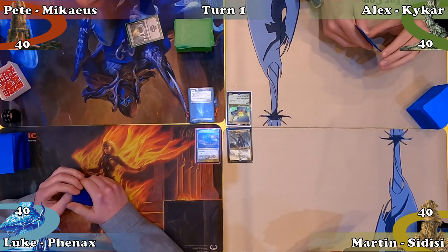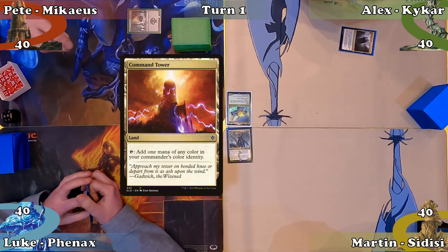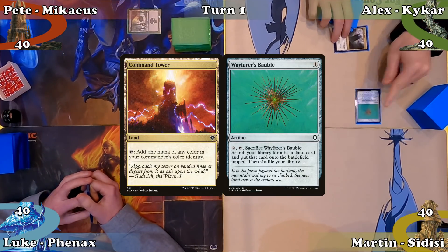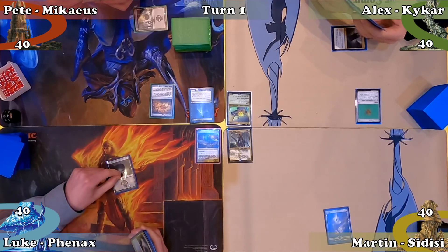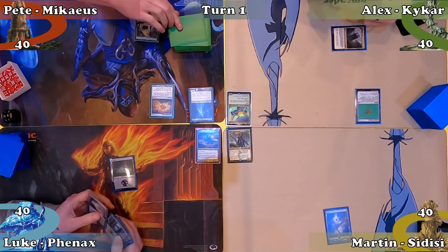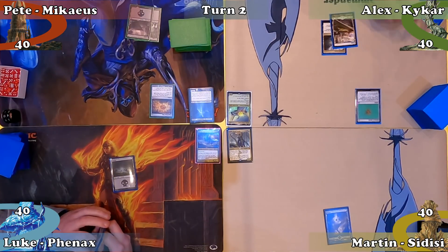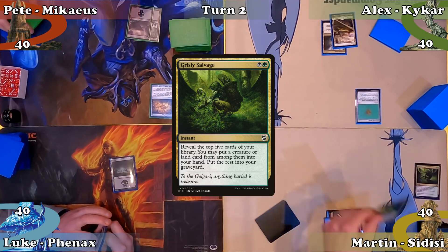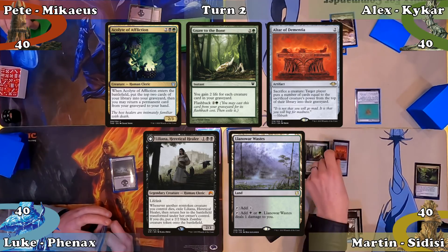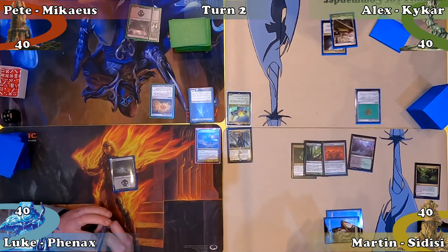Pete wins the die roll and plays a Swamp, then casts Expedition Map and passes to Alex. Alex plays Command Tower and casts Wayfarer's Bauble before passing the turn. Martin plays a Swamp and ends his turn. Luke also plays a Swamp and passes to Pete. Pete plays a Swamp and passes. Alex plays a Plains and ends his turn. Martin plays a Forest and casts Grisly Salvage, revealing Acolytes of Affliction, Gnaw to the Bone, Altar of Dementia, Liliana Heretical Healer and Llanowar Wastes — putting Liliana into his hand and the rest into his graveyard.